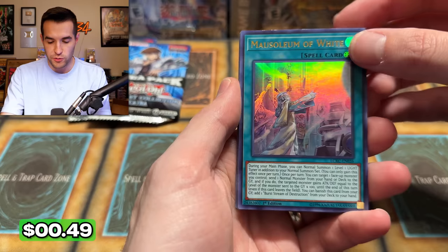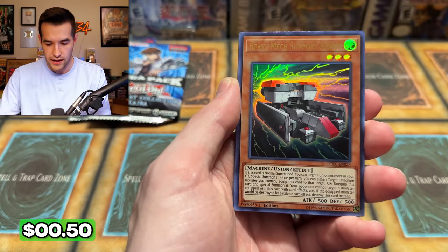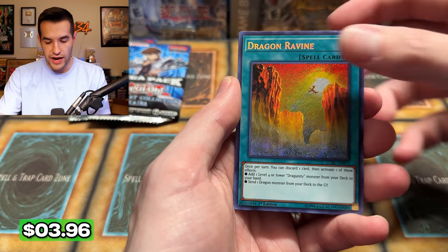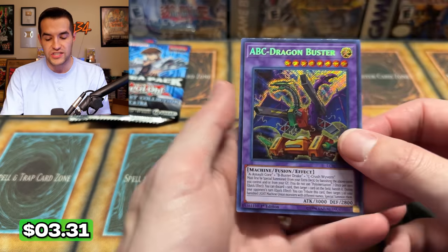Blue Eyes White Dragon — old man, give me that Blue Eyes White Dragon. The Monarch Storming Forth, White Dragon Head, Heavy Mech Support, Crush Card Virus, Attack Yugi, Cloning, Cost Down, Dragon's Ravine, Silver's Cry, and ABC Dragon Buster. That pack sucked.